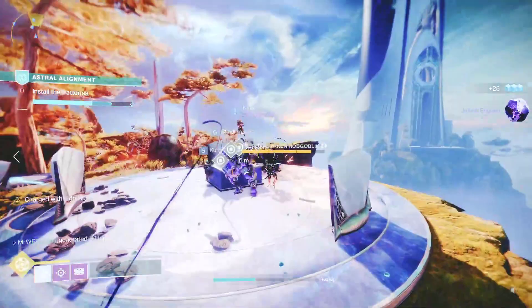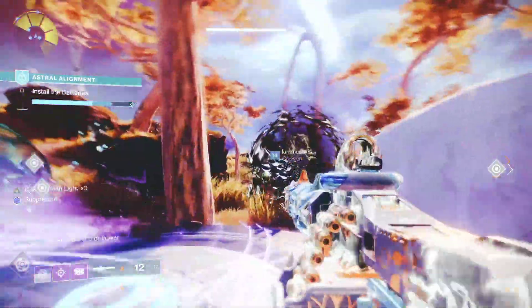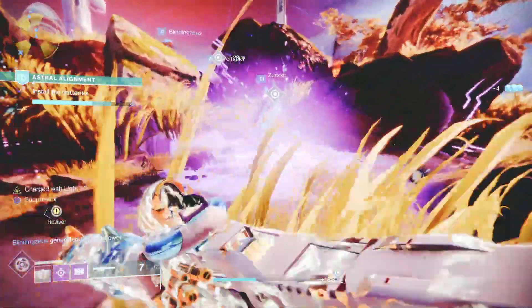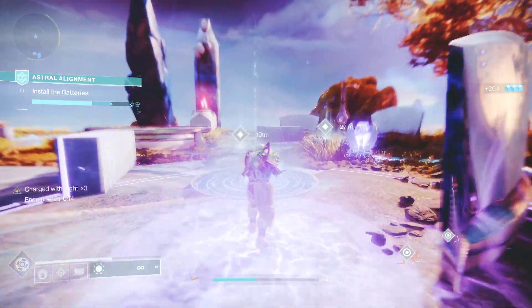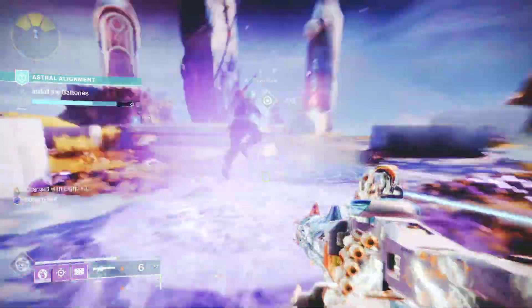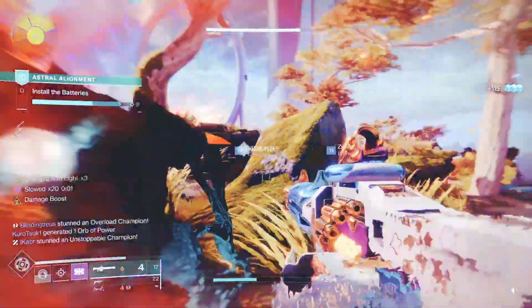Stage 3 is Prevent the Ether Harvest or Install the Battery. For this video, we have Install the Battery — this is where teamwork is important. You will see some batteries in the distance which you need to pick up and bring to the drop location. There are 3 batteries and 6 players. One team picks up batteries while the other 3 defend them, because when you are carrying the batteries you move very slowly and can't really fight back. After about 15 seconds, you will be exhausted and the battery will drop, so your teammate needs to pick it up and take it to the finish line. This stage is also when you encounter Overload and Unstoppable Champions, so equip those mods from the seasonal artifact. Also, the large shielded Taken Knights are immune until you drop all the batteries, so don't waste time trying to damage them until then.